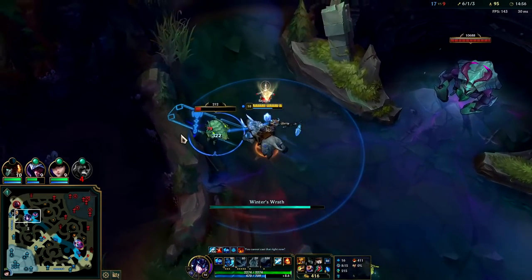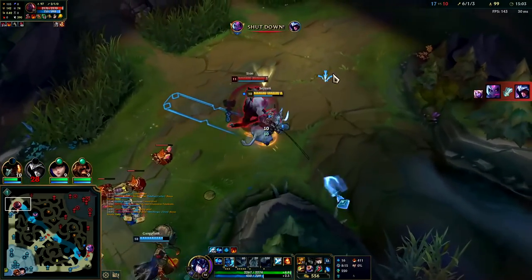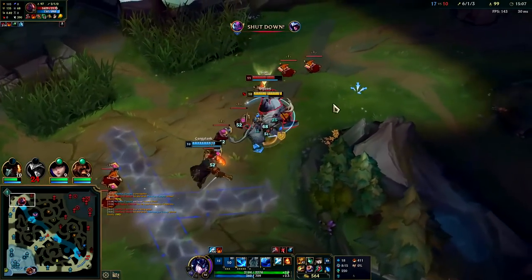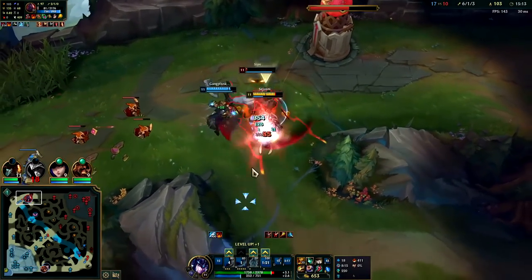Scion's shoving up — we have more items but he's very tanky. One of his abilities gives him a lot of extra health whenever he kills minions. We're gonna try to Q him into Gangplank, stun him out, blue smite him, Ignite him, and he's dead. We're so tanky.